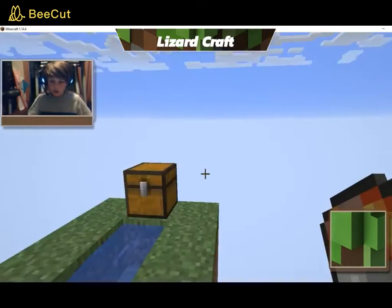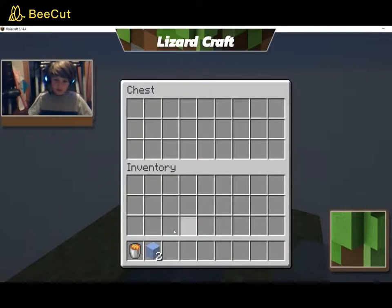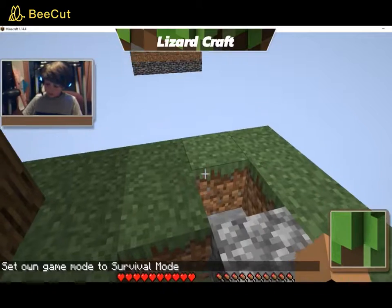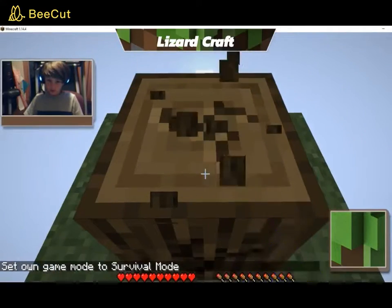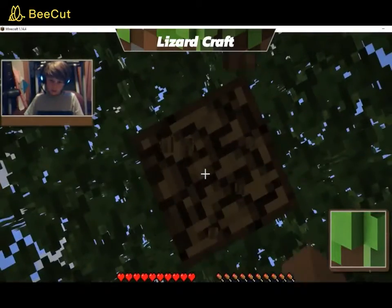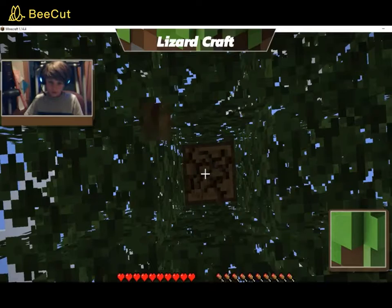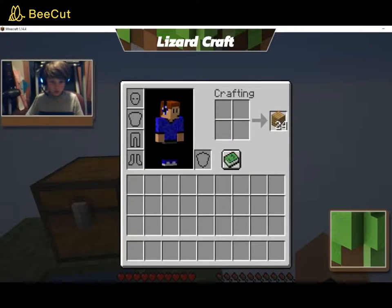I'm just gonna chop down some trees. I just noticed I'm still in creative — I need to switch to survival. Okay, so we're in survival now. Let's start punching some trees, hopefully we get some oak wood.